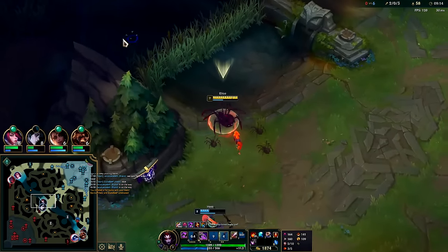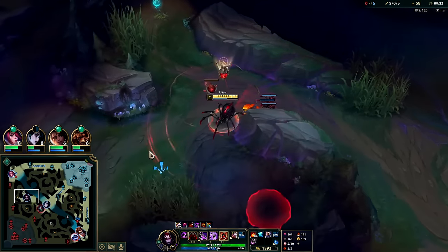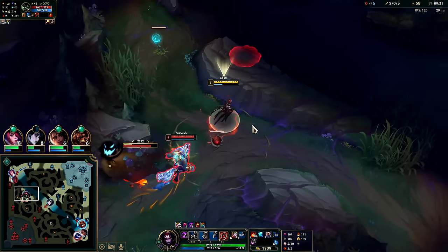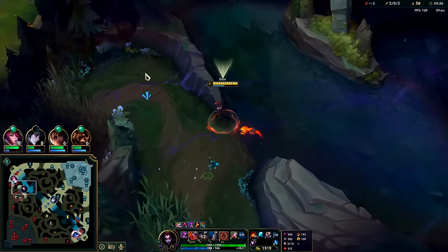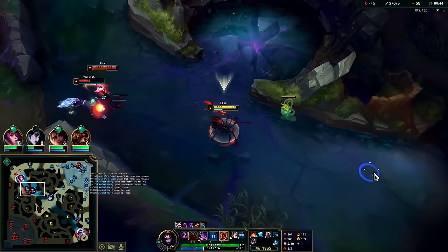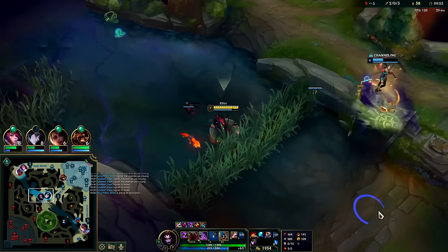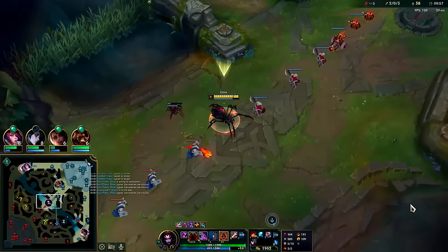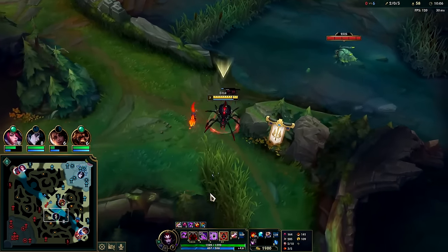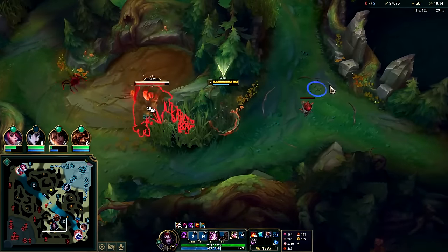Got Warwick with an auto and red buff auto — I don't think he realizes what's happening. I need to kite him out: E, auto, Q, W, auto, E. I'll go grab that scuttle. Warwick still has his R. I'll try to take this real quick — pull. Red buff auto, slow him down, I'll pop away — it's not worth dying for this. W, Q, auto. Dash to the Akali — she hit a spiderling, that's such a bad interaction for her.